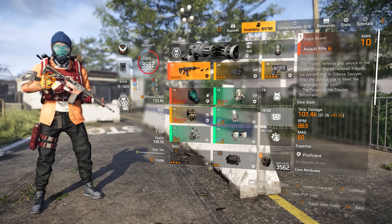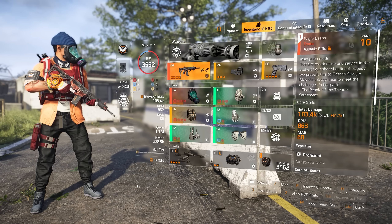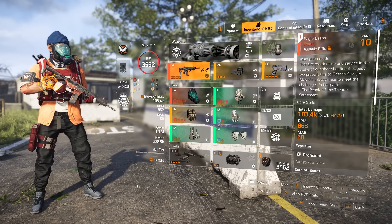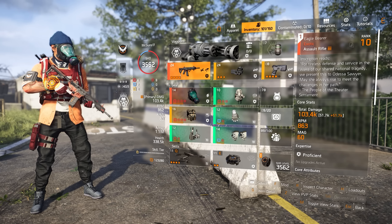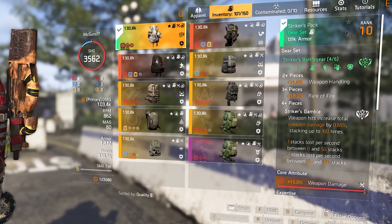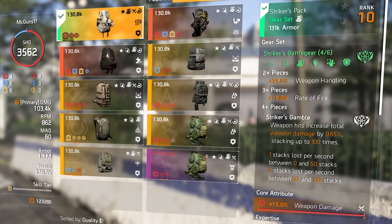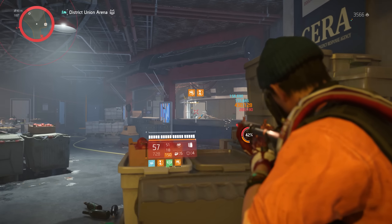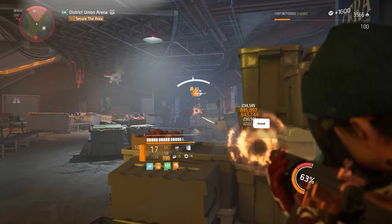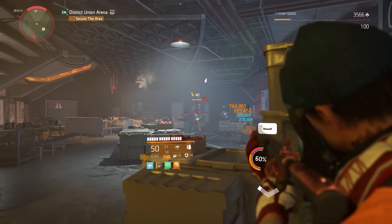Moving on to the build - this is the build I'm using for the Eagle Bearer and it does quite a lot of damage. Currently we have 15 million DPS and you could make it higher. We do have two blue core attributes putting us at 1.1 million armor. Starting with the gear set: the Striker gear set at two pieces gives 15% weapon handling, the third piece gives 15% rate of fire, and the fourth piece grants Striker's Gamble - increasing weapon damage by 0.65% per stack, up to 65% weapon damage at 100 stacks.